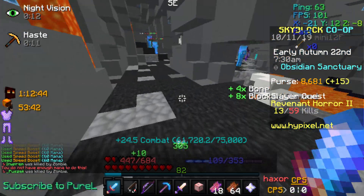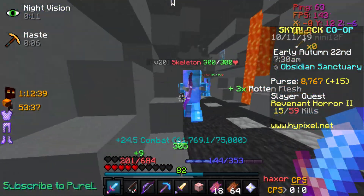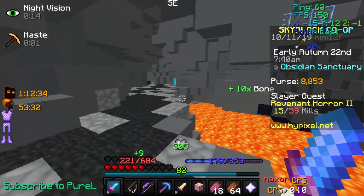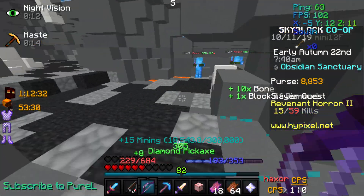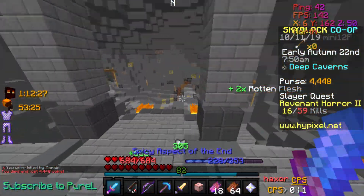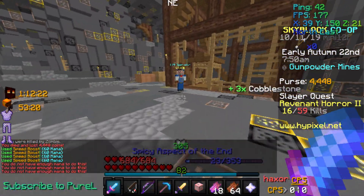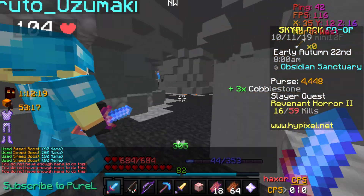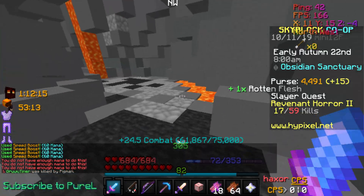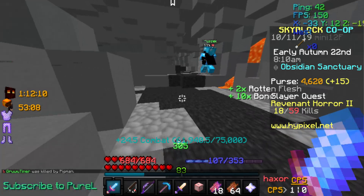Probably because people want ender armor instead. So, that's basically all this quest is — except this time we only kill 59. So that's pretty much the update: you activate the quest, fight zombies, and then fight a boss once you're done slaying.